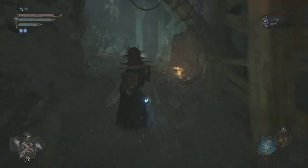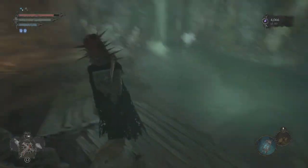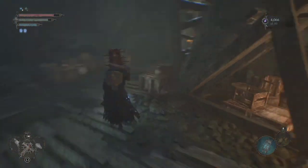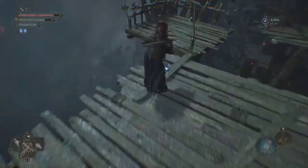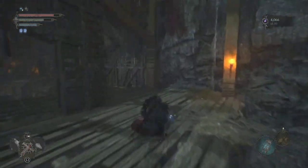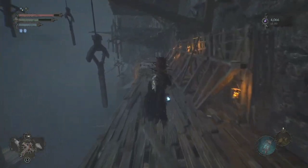I'm going to bring you down the path you would have to take your first time through this area. First, you're going to come here and there are going to be some pilgrims and some nobodies — you're going to want to go past that. You're going to run through here, you'll see another pilgrim there and another one there, then you're going to jump across. There's going to be another pilgrim firing spells at you, so jump across, be careful, and kill him.